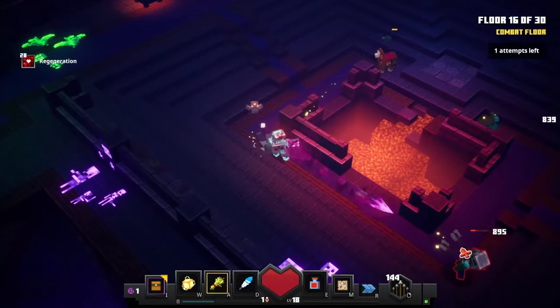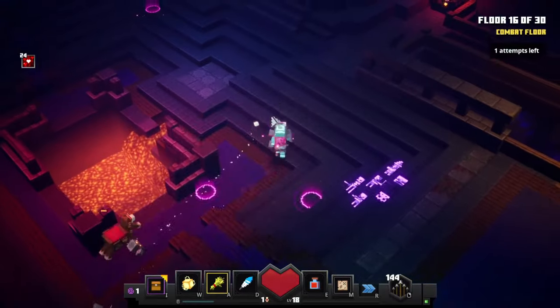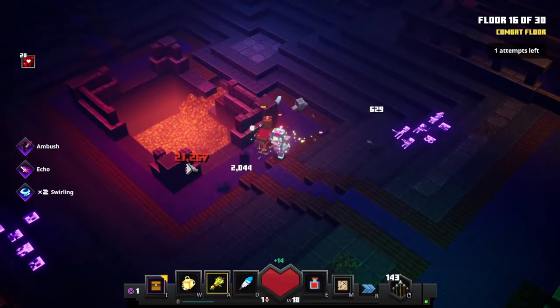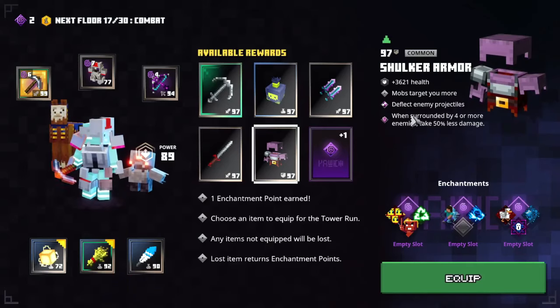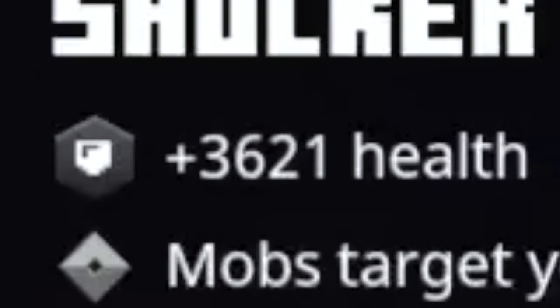Let's test out this new crossbow — first time nothing happened, second time nothing happened... there we go — 21,000 damage! And here I should probably get the shulker armor since it's got more health.